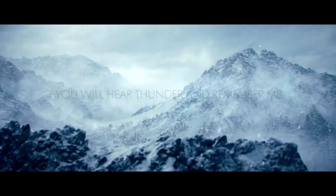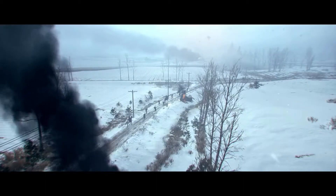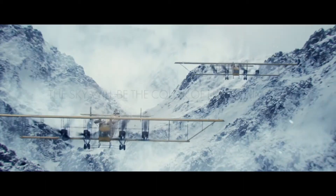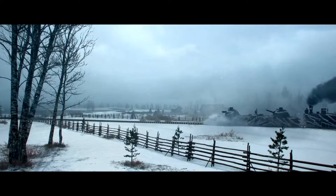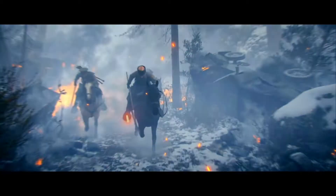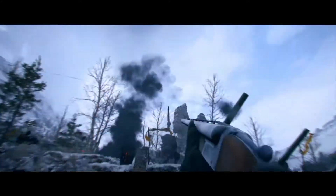Battlefield's new expansion, In the Name of Tsar, is a campaign that looks at World War 1's Eastern Front through the eyes of, among others, the Women's Battalion of Death. The expansion will be out this September and adds 6 new maps, 11 new weapons, and new vehicles. During E3, the trailer of the next DLC was revealed by DICE in far more detail. Let's check out 5 new additions from the DLC you might have missed.